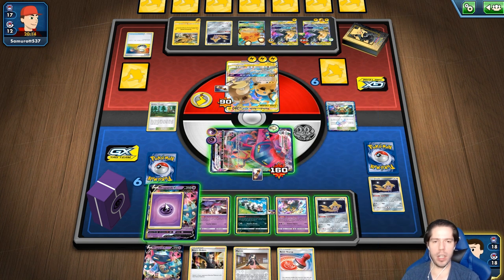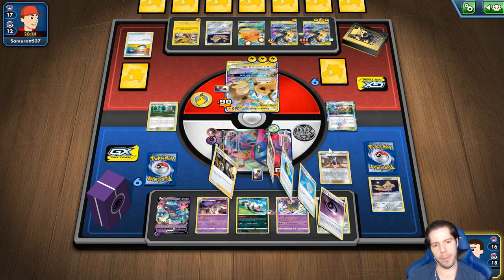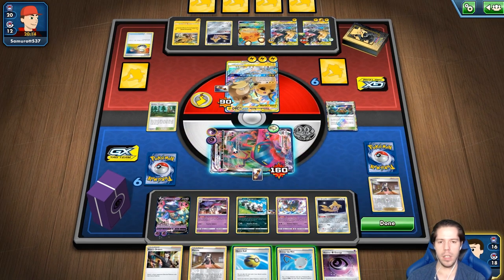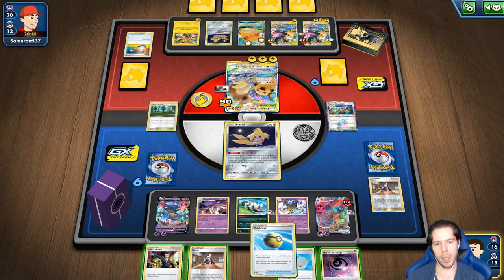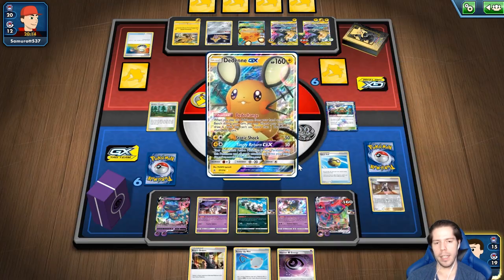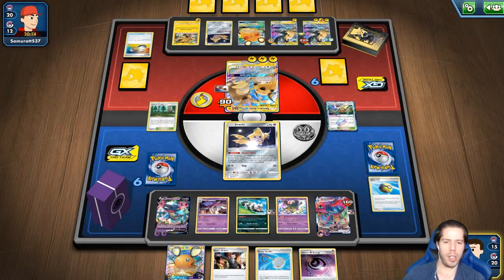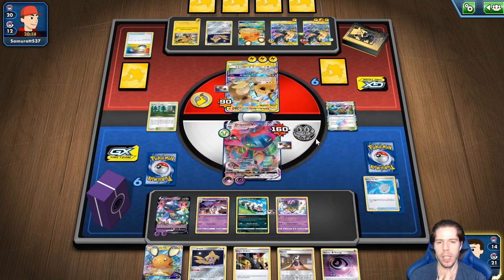Haciendo la Marnie, consigo el Scoop Up Net. Con esto me gustaría pensar que tengo ya garantizado el juego. Es hasta un lujo hacer el Stellar Wish, pero no hay mejor target para el Scoop Up Net. Voy a descartar la Marnie porque ya no es una carta que necesito para ganar el juego. Voy a tomar el DDN, hacer Stellar Wish, tomar el estadio y la Marnie también para no quedarme sin Supporter — aunque el único Supporter que me importa es Boss's Order. ¡Aquí — chao Raichu! Uno, dos. Todo esto cae de un golpe.